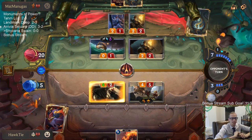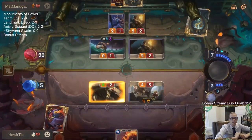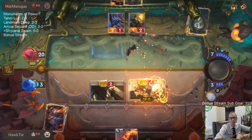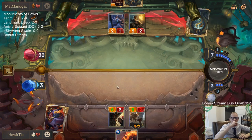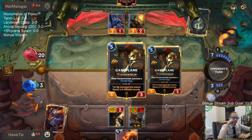Their cards are so efficient. Make It Rain with Powder Keg is just busted — one-mana Ravenous Flock to go along with Arachnoid Sentries, they just had both of those multiple times. It's too good.